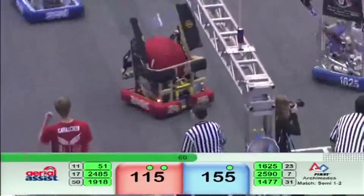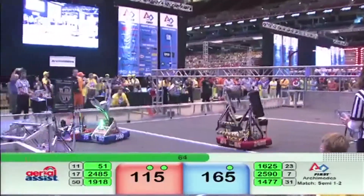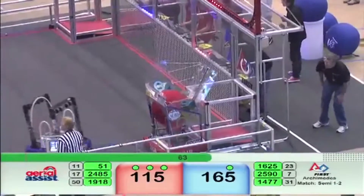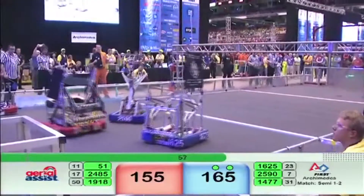Texas Torque with the blue ball — they go over the truss to Warlords, to the human player, to NC Gears. That's three assists for red, up into the high goal. Another 40 on the board with one minute left.